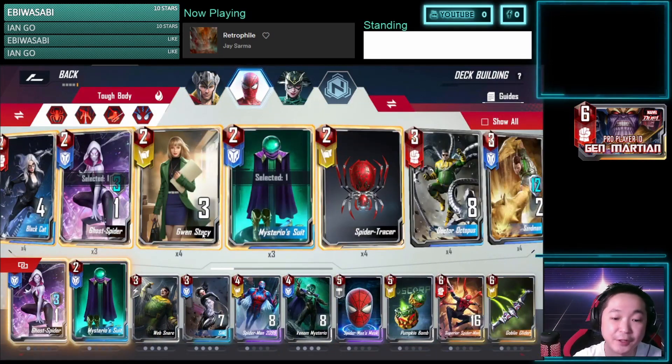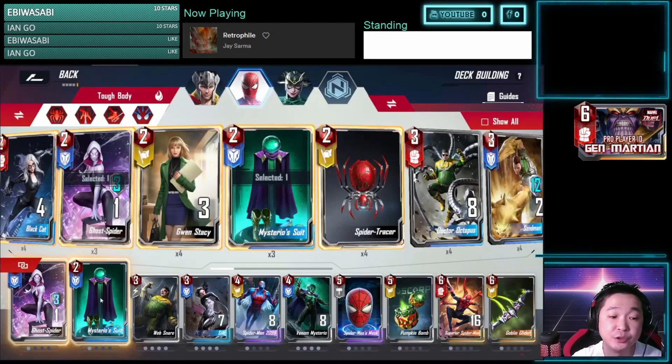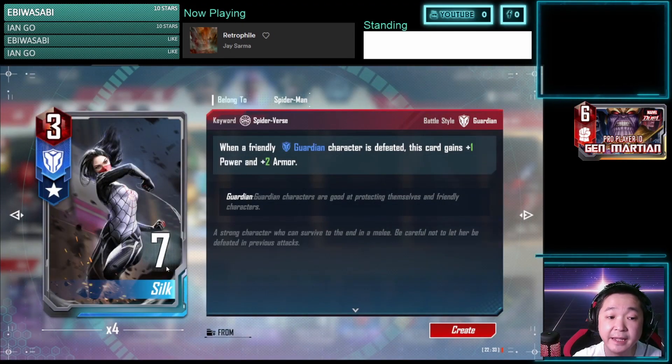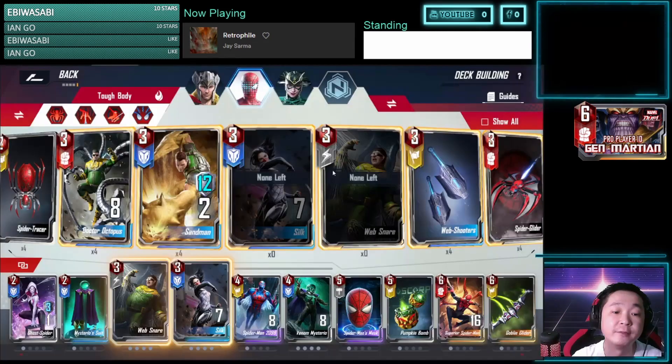Next we have Spider-Man. Spider-Man is here mainly for Mysterio Suit and Silk. Silk previously gained armor every time a Spider-Verse unit died, but after the change she now gains armor and power whenever a Guardian unit dies — not necessarily Spider-Verse. So she's more flexible, and at 4-star she's very formidable even in late game. Get Silk early if you can.